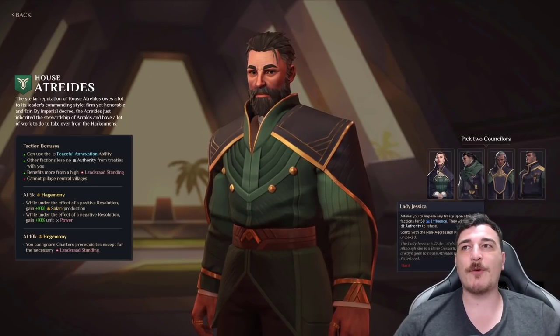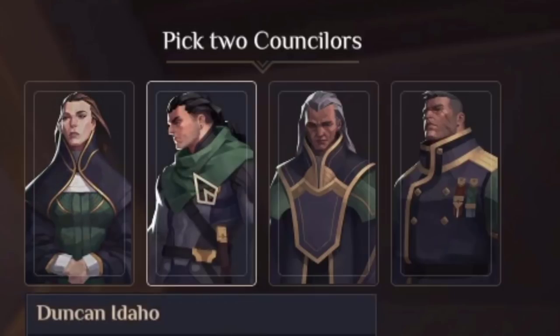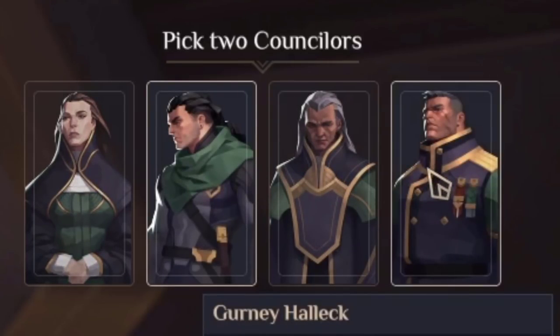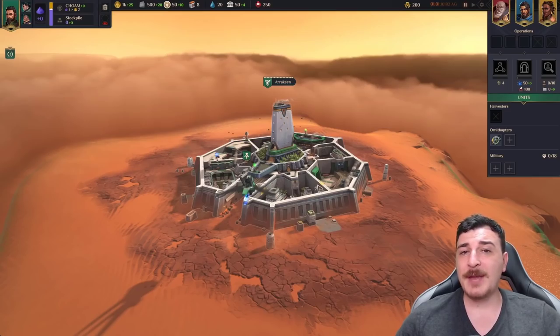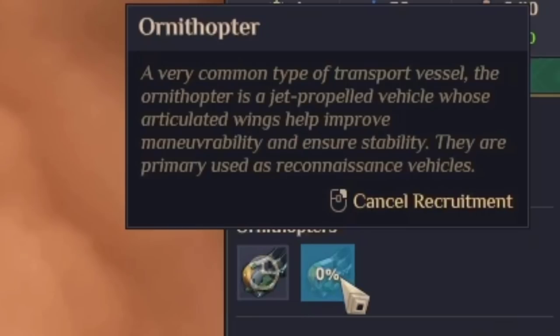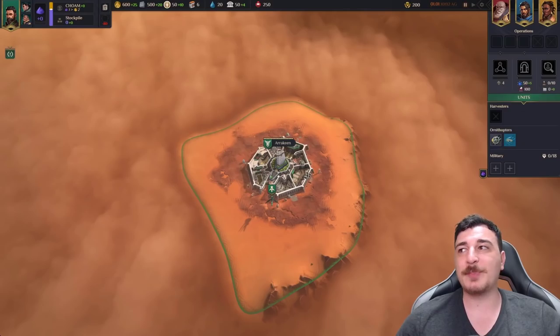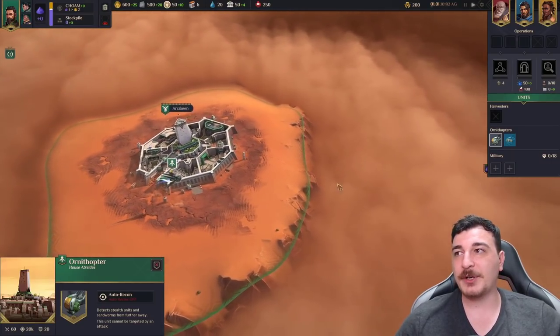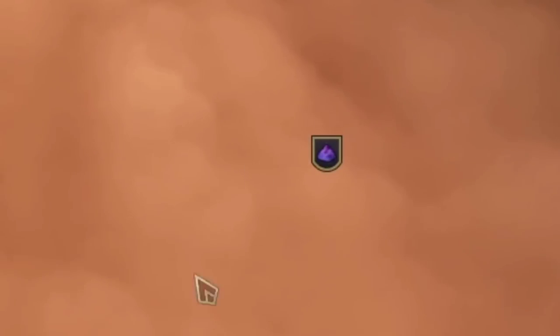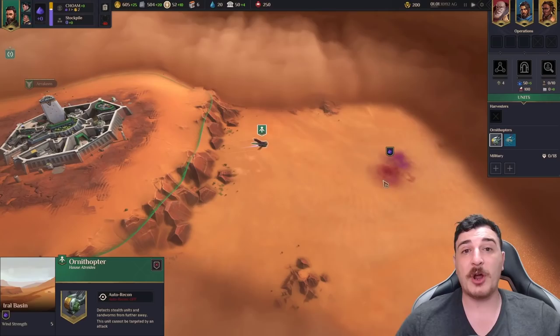We can choose two of the four counselors, and I'm going to go for Duncan Idaho and Gurney Halleck — two of my favorite characters from the Dune universe. We start the game having control over Arakeen, and we're going to recruit a second Ornithopter to help scout the areas around us, and also send it to discover the Spice Melange right next to us so we can start harvesting it.